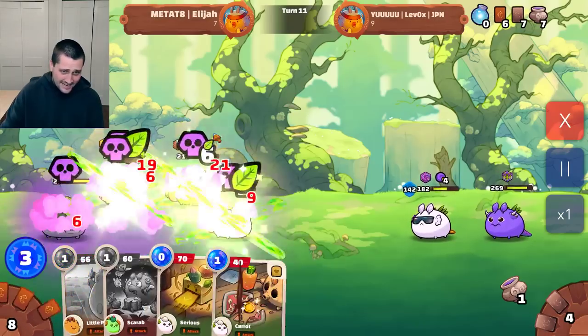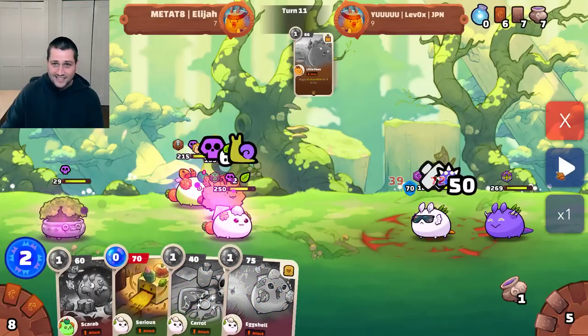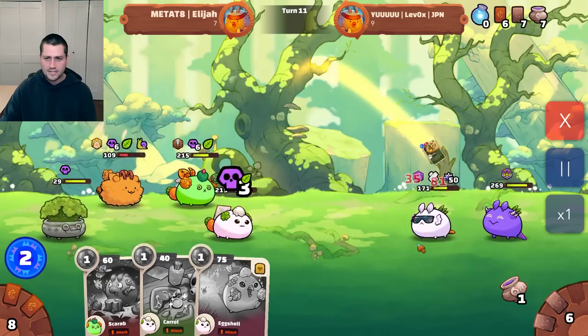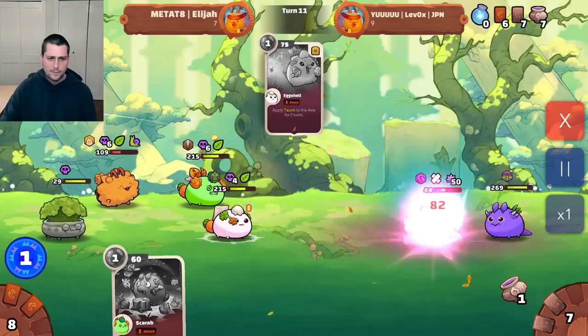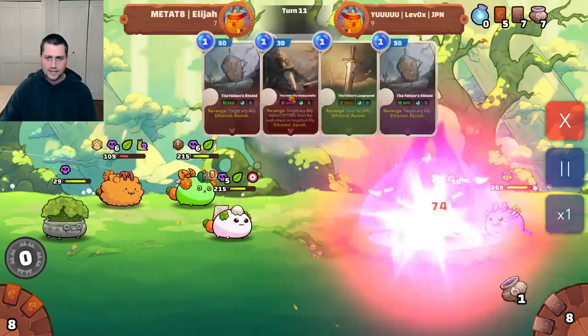And look at this — I'm going to start taking like 20 damage, 19 damage across all my Axies. Things are getting serious. While it looked like I was ahead earlier, you can see how this comp can really start to turn things around with the amount of passive damage it puts on you. I'm going to play Little Piece first to get that Vulnerable on him so I can basically guarantee the kill with the extra damage — he's going to take 20% more from all these attacks. There's the Carrot to stack me back up, and I get the kill with the final card being played in Scarab.